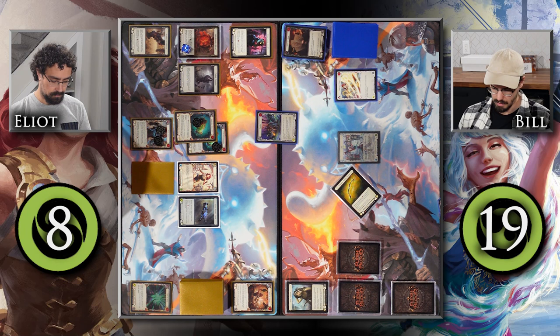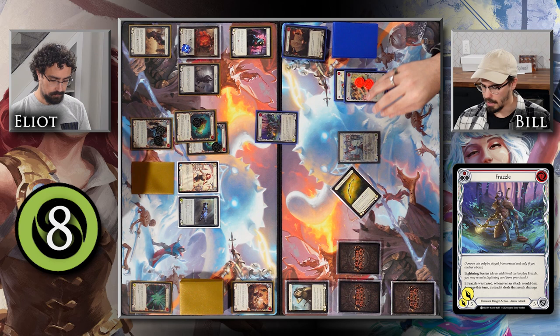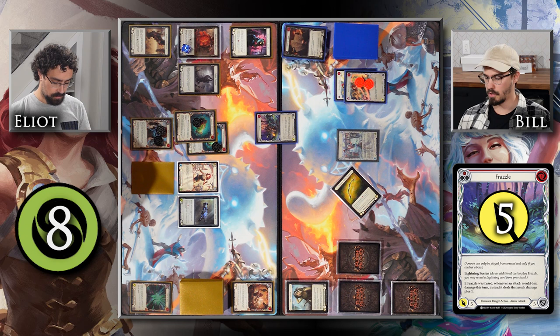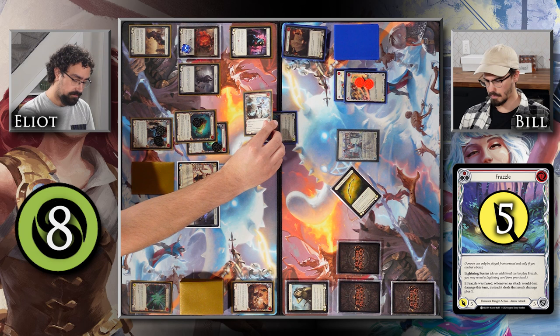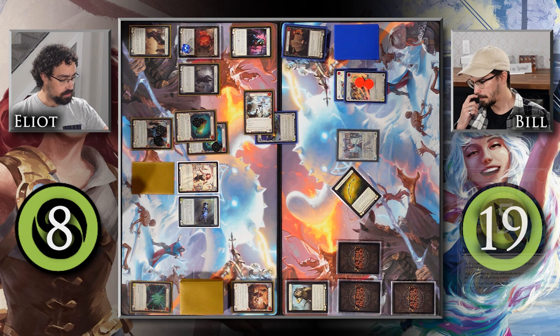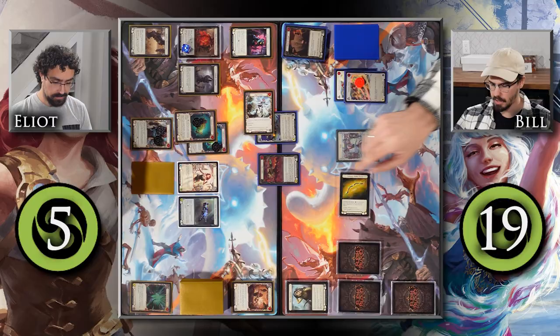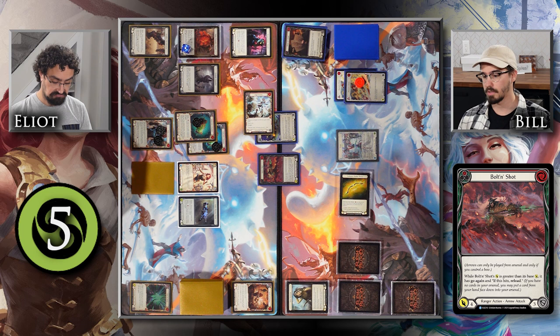I attack with Frazzle, pitching Heaven's Claws, coming at you for five, and I fuse it — so whenever an attack deals damage this turn it deals that much plus one. Attacking for five, potentially six, with go again. You defend for three, take two plus one — go to five. I activate Voltaire a second time to put Bolton Shot into my arsenal face-up, giving it plus one attack. I fire it at you — while its attack is greater than its base it has go again, and if it hits: reload.